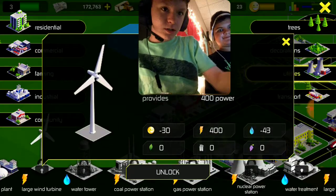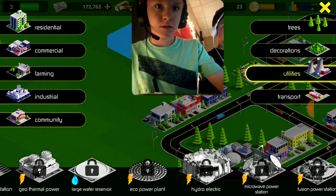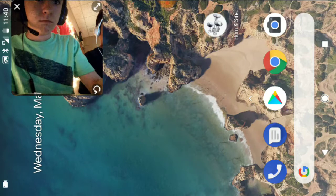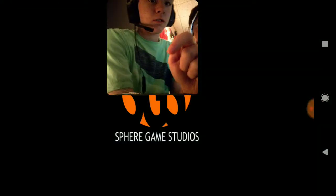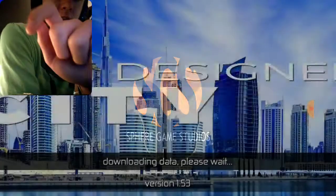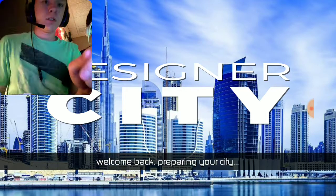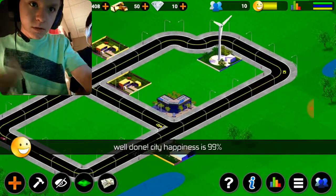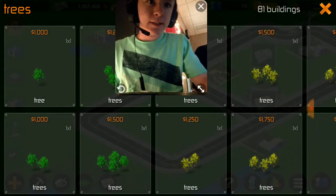Let's look at the utilities — it's a windmill. And let's see how we did in the other game. Let's look at the other Designer City right here — this one is made by Sphere Game Studios. Because this is the one that I've been doing last time. It's a highly different game — it's the first version of this game.